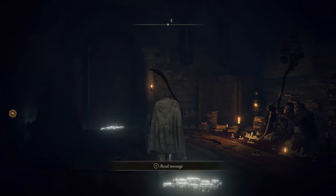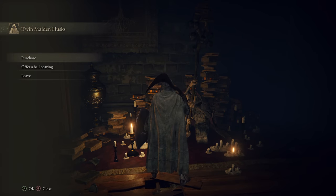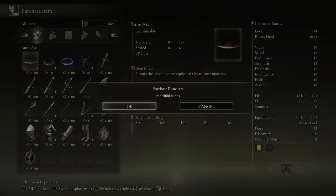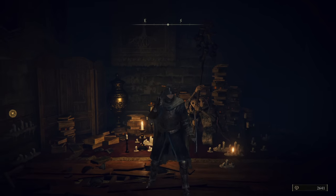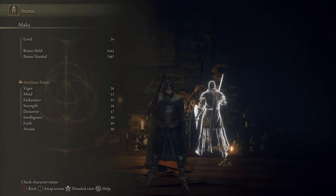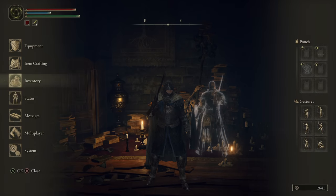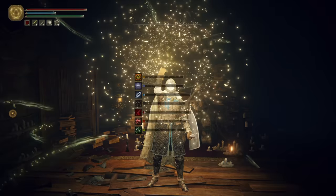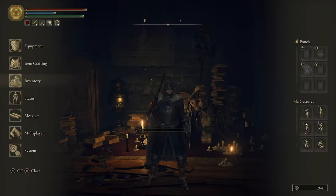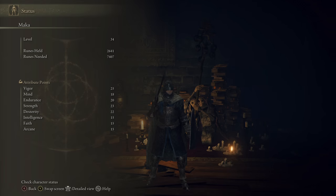Once you equip a Great Rune, you actually have to activate it by consuming a Rune Arc. You can find these on random enemies as drops — having a higher Arcane skill makes drops more likely — or you can loot them in the open world or buy them from vendors. As for Godric's Great Rune, take a look at my stats, and then after I consume the Rune Arc, you'll see that each and every one of my attributes is raised by five. I'm not sure if this is a glitch because according to the game, this is not how it's supposed to work. Also, when you die, you will lose the effects of the Rune Arc, so you'll have to consume one every time you spawn, which gets very expensive.